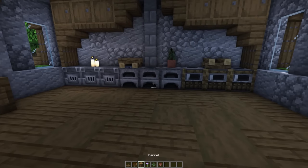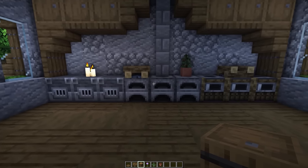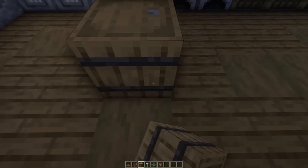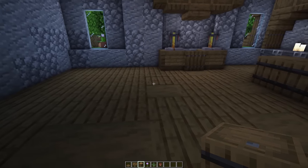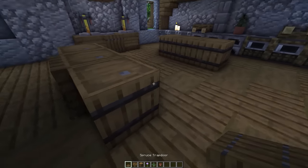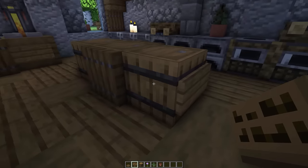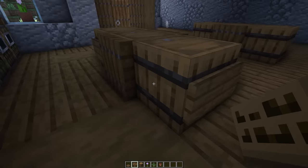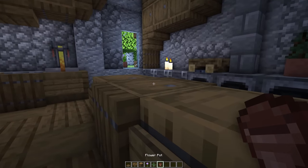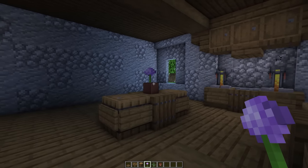Now let's create these little barrel island things that just take up the floor space - it looks kind of empty without them. Line these up in line with the three furnaces and also this little pillar. Place three barrels just like this, and on the other side do the exact same thing lining up with this pillar and placing three barrels. Now on the center of each of these barrels place a spruce trapdoor and then cover the remaining blocks with spruce signs. On the right one place a flower pot with a fern, and on the other one a flower pot with an allium.